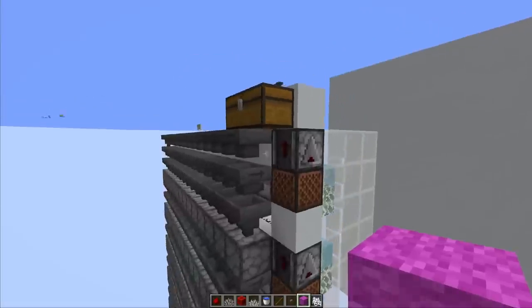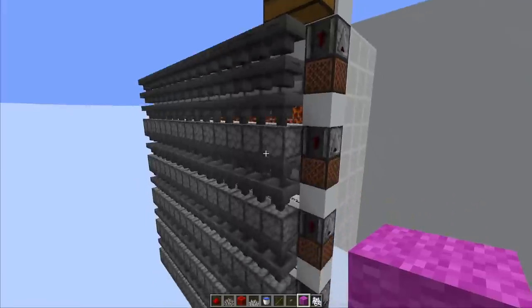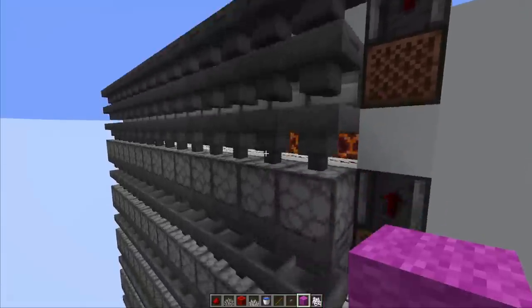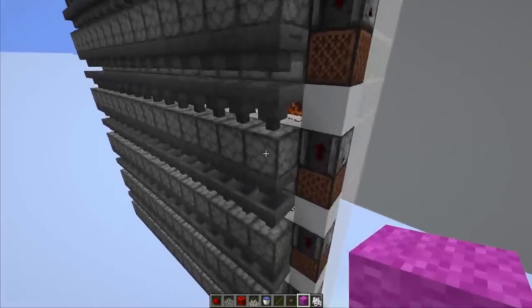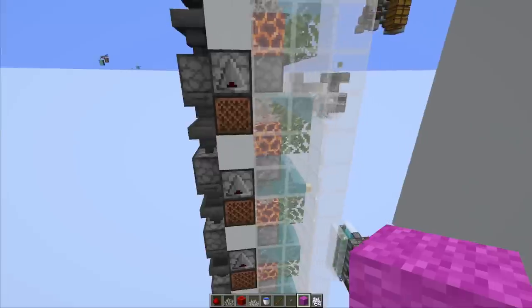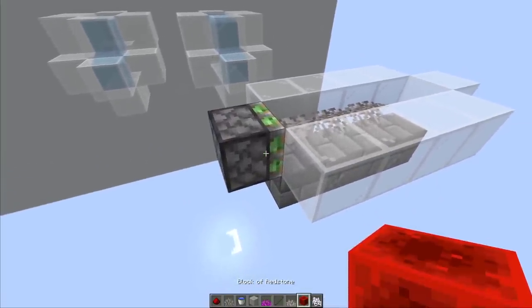There's one thing about this particular clock design that isn't great - it uses a lot of dispensers and hoppers in the back. Considering I'm really low on wood, I wouldn't want to spend remaining wood on all those hoppers. We also have to fill all of them with bone meal, which will require a ton of bone meal unless we add extra redstone or do it differently.